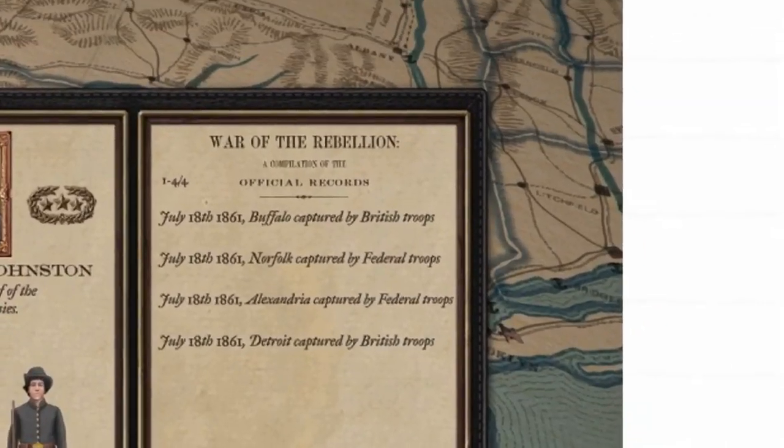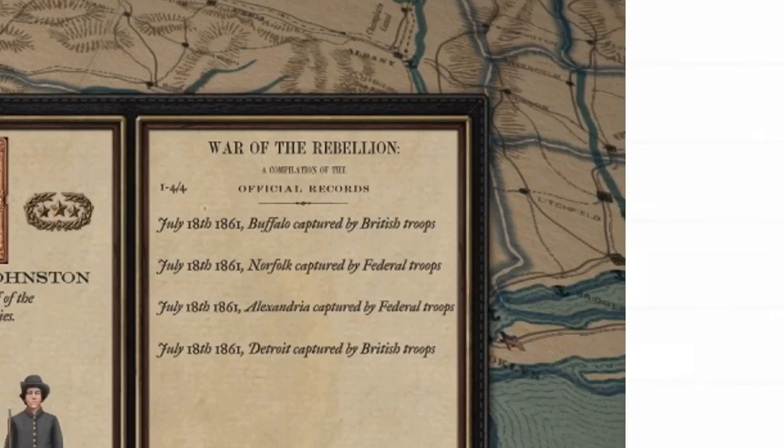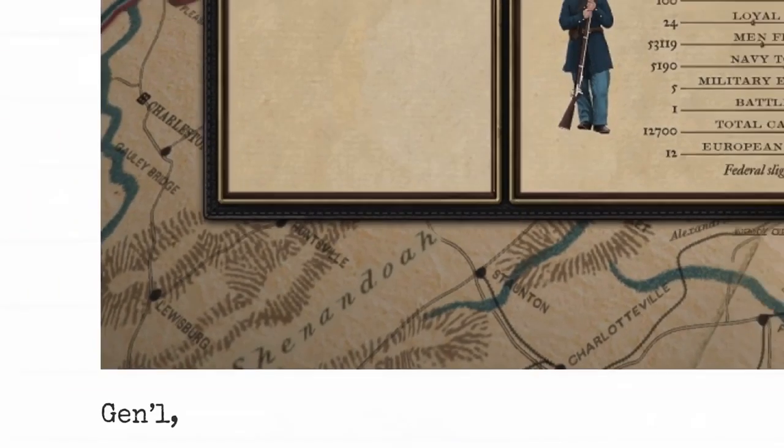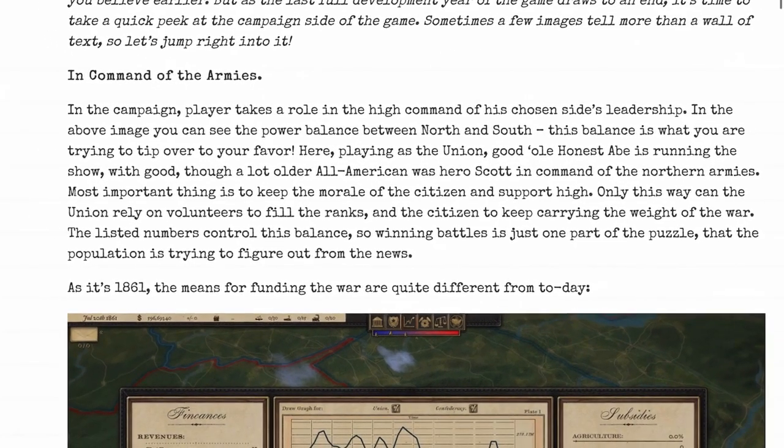You can see the campaign map in the background — it looks gorgeous. In the campaign, players take a role in the high command of their chosen side's leadership. In this image you can see the power balance between North and South — this balance is what you're trying to tip in your favor. Playing as Union, good old Honest Abe is running the show with American war hero Scott in command of the Northern armies. The most important thing is to keep the morale of the citizens and support high.